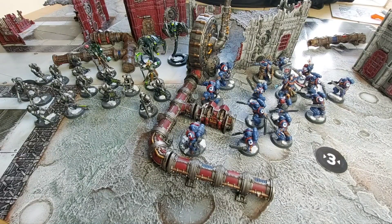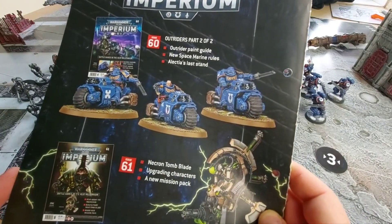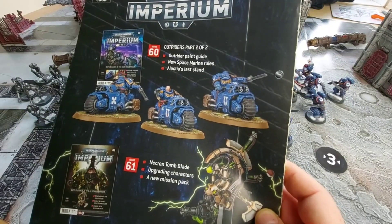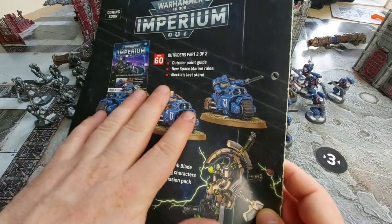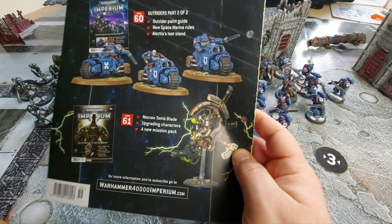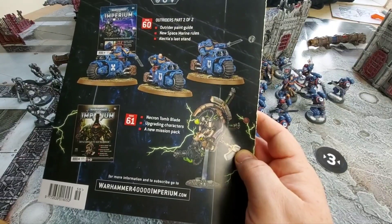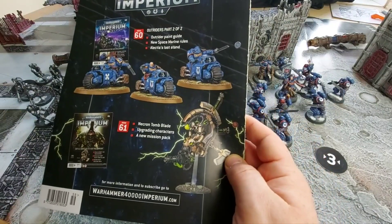Speaking of what's next — what is in our next Imperium? It's going to be no surprise: it's the second half of our Outriders. We get our Outriders, brand new Space Marine rules with the first part of the Angels of Death rules, our Last Stand on Electia, and we also paint the Outriders. We also get the battle datasheet for them, so definitely looking forward to using them in the battle. Issue 61 then: we have our Necron Tomb Blade, rules to upgrade our Necrons and Battle Sister characters, and we also start the brand new Veteran Mission Pack. Some good stuff to come.